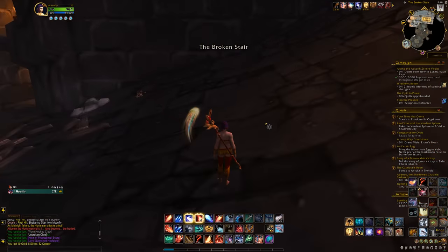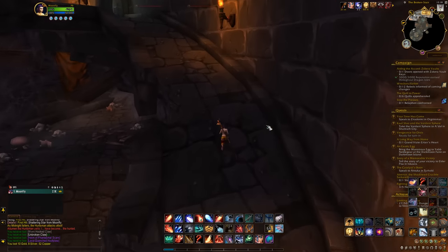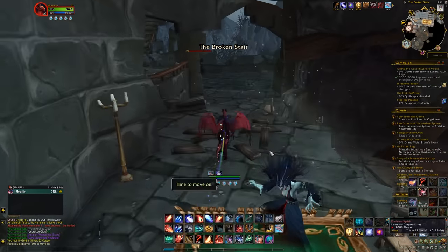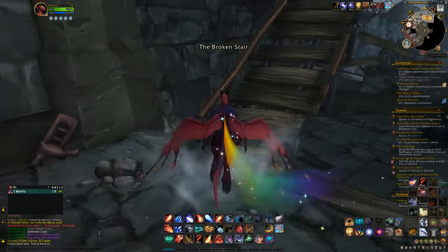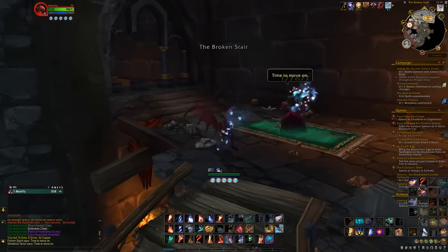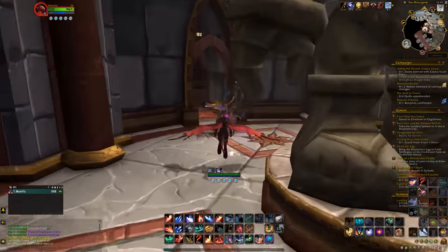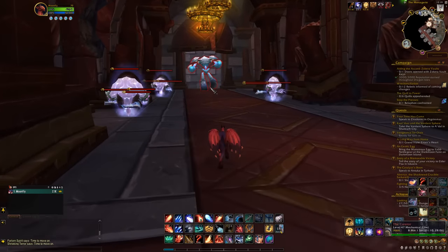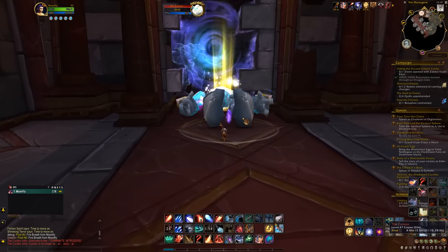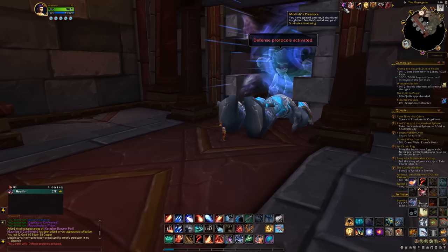Use the portal. Head down and go up the ramp — at this point it's just one way, so just follow. Keep going up, up the stairs, kill this guy, go in and kill the boss. The fifth crystal drops when the boss dies — take it. Now that you've stacked the buff five times, it'll transform into Medivh's Presence.